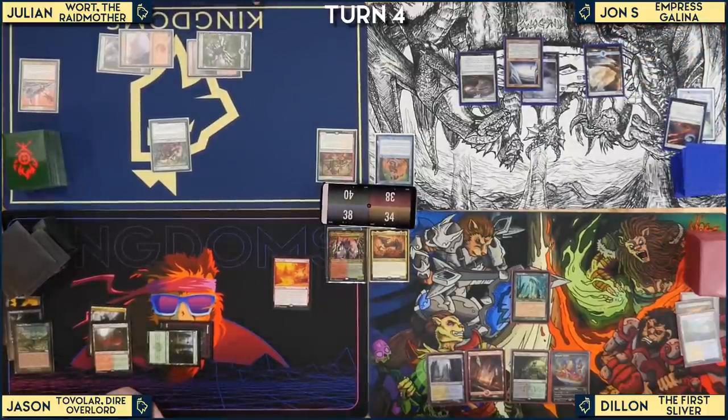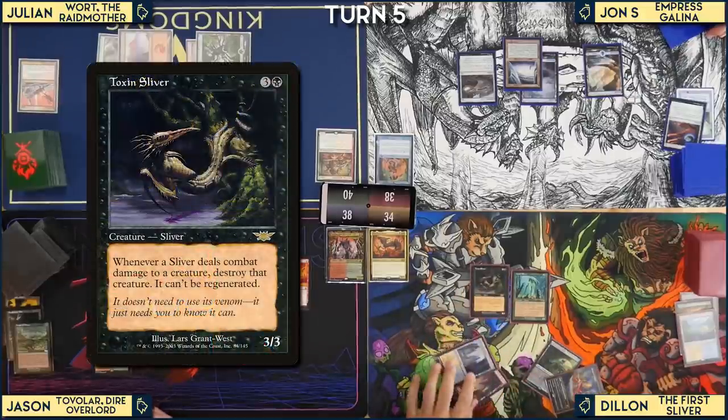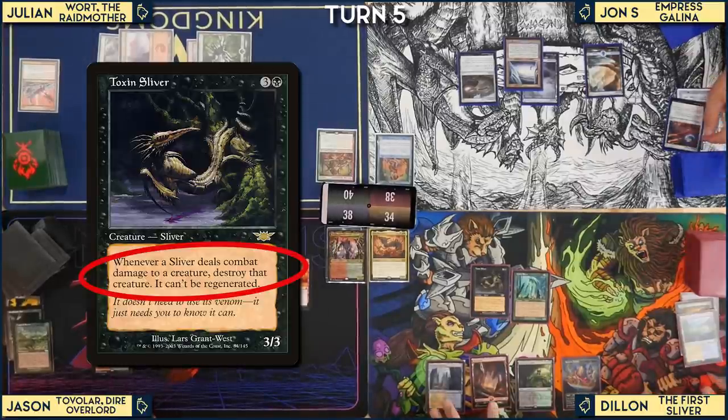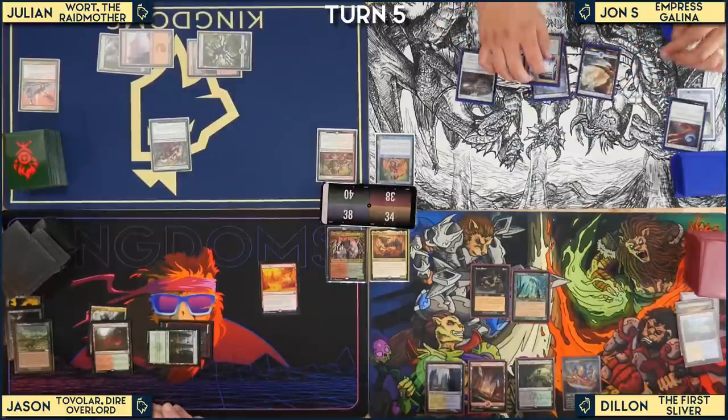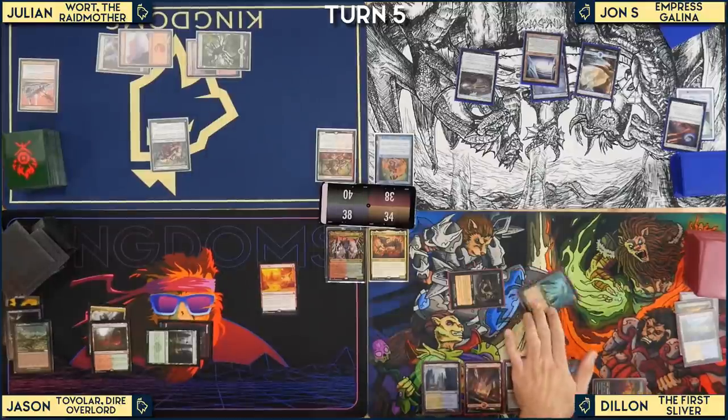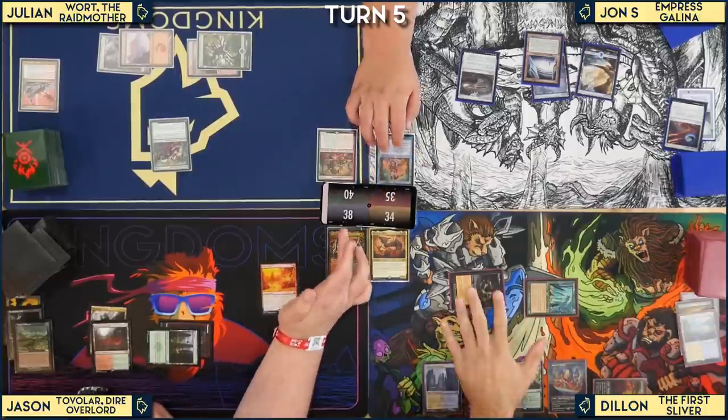Dylan flashes in Toxin Sliver. The table reads its ability: whenever a Sliver deals combat damage to a creature, destroy that creature — it can't regenerate. Dylan also puts a land in tapped and goes to combat, swinging three at one player and one at another. He passes the turn.